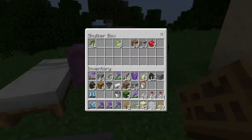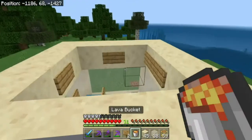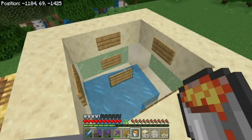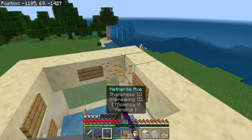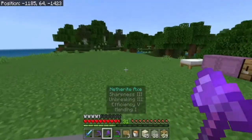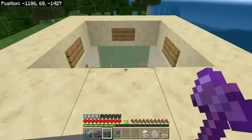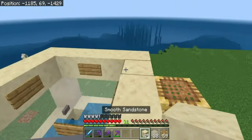You put the lava on top of this sign and it shouldn't move, but we're not going to do that because I don't feel like barbecuing myself today. You just need four in the center to hold the lava. So that's our kill chamber and our lava setup - now we have to build the platform.